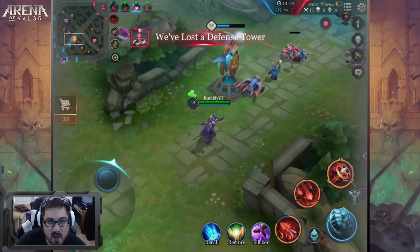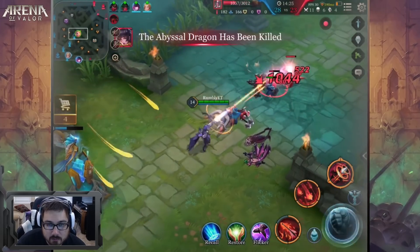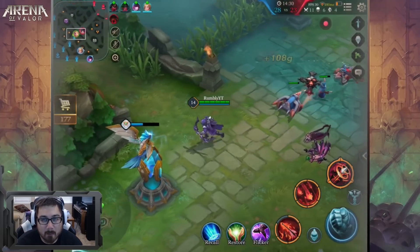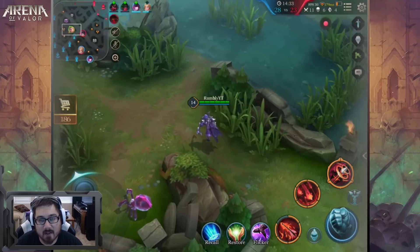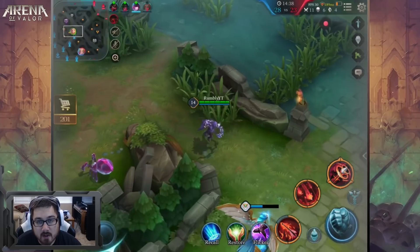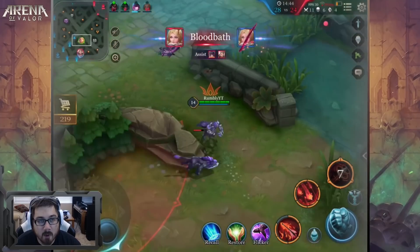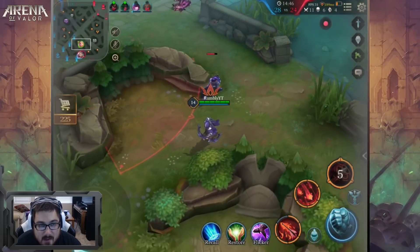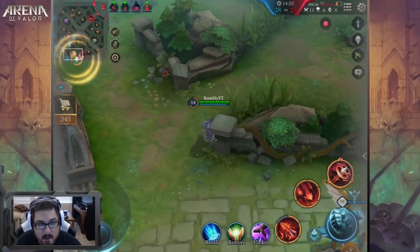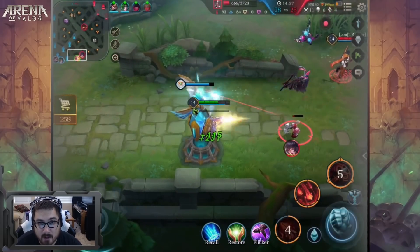Going to mid lane to protect that turret — I don't want it to drop. As for boots, I rotate what I want to build based on matchup. If they have a Natalia doing really well and annoying me, I'd pick up Gilded Boots for a bit more magic resist. But if I'm going against a heavy-hitting ADC like Violet who's giving me issues, I'd go Sonic Boots instead for the extra armor and hope I don't get burst down.